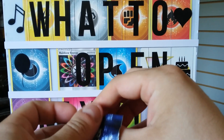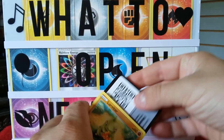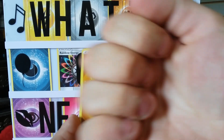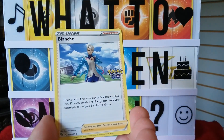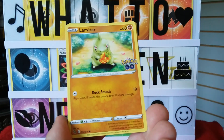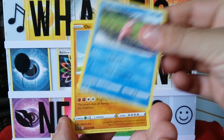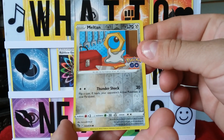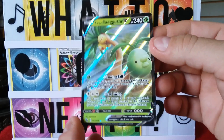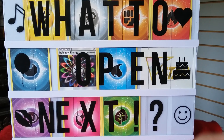Good thing we have more packs — we always have more packs. Might not be the same set but we definitely have more. One, two, three, four — it's Fist Bump! Fighting type. We got Blanche, Steelix, Onix, Xatu, Xatu, Lickavatar, Ambipom, Natu, Slowpoke, Onix, a reverse holo Miltank, and a Alolan Exeggutor V — there we go, we're getting somewhere guys!